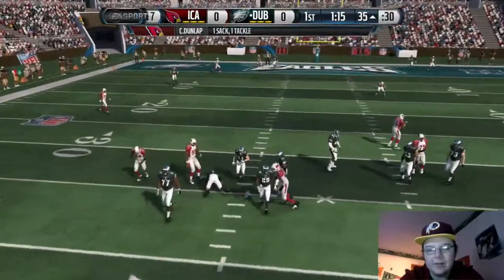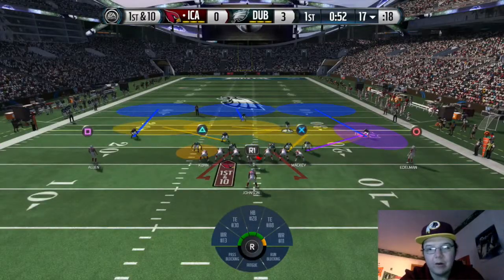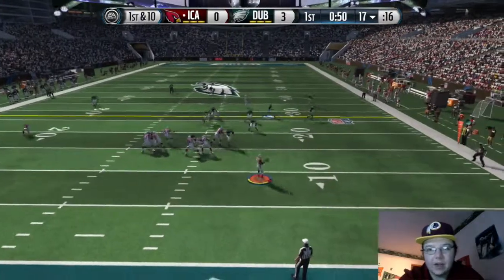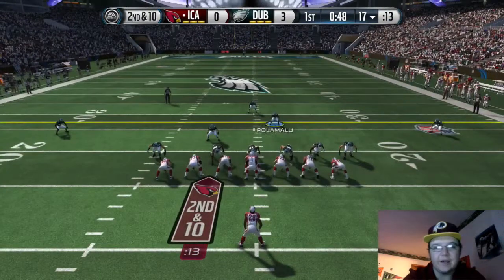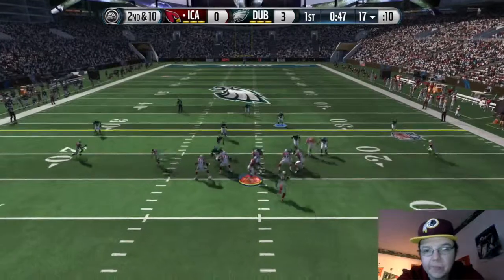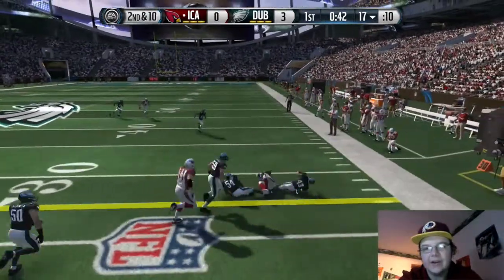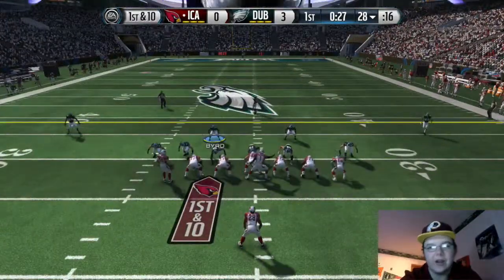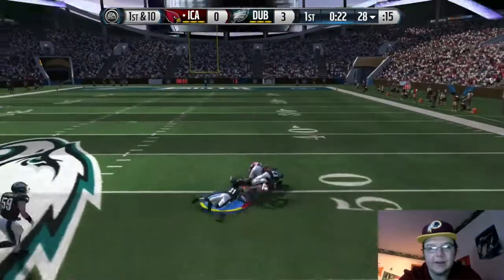We had to kick a field goal and go up three to zero. He comes right back out and runs the same play except he goes to a tight end. We couldn't make the interception, which would have helped us out a lot — we'd already be in scoring position. I just couldn't cut in front of the ball enough, so he gets the first down right there. He lobs it right to the tight end, good job by him, gets the first down for 23.